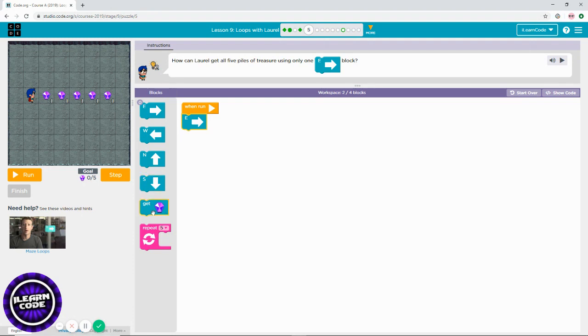As soon as you move in, you collect the diamond, and you need to repeat — one, two, three, four, five times. Clear that away for now, and inside the repeat block, repeat these two blocks four to five times.